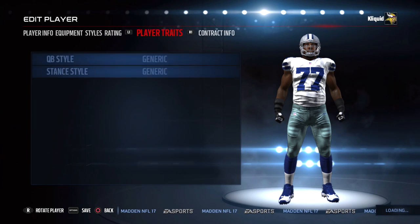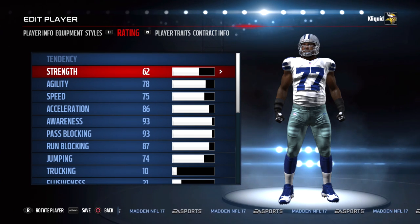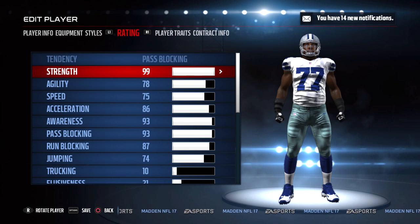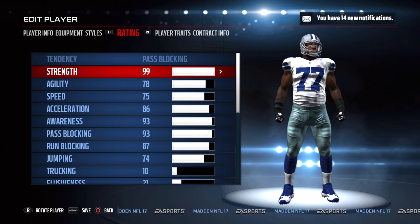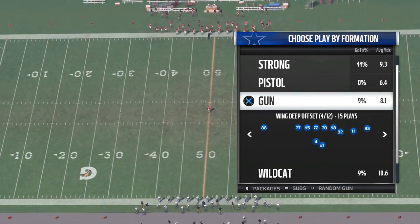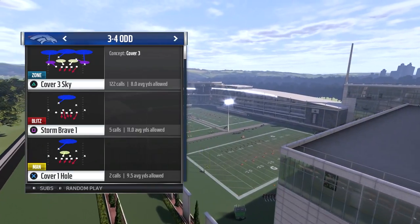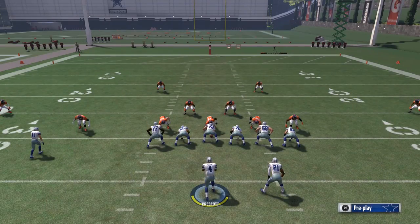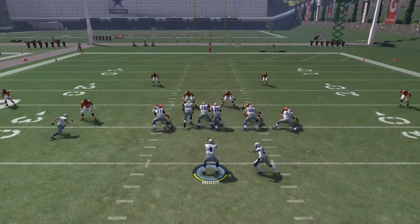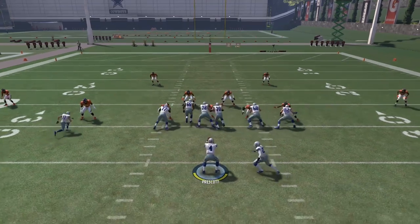Now we're going to go in and change all of the offensive linemen for the Cowboys up to 99 strength. Every other attribute remains the same as default. This is practice mode, not Ultimate Team — things can be a little wonky in practice mode but it's the best way to test this. We ran the same test 100 times with 99 strength and the results honestly were not that much different.